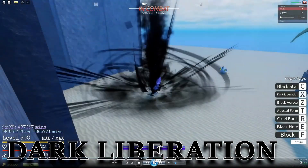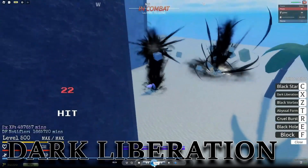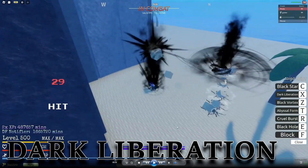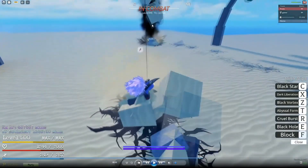Next we have Dark Liberation, which I think is one of the better abilities for this fruit — it's going to be really good for grinding Krakens and bosses. As you can see, it kind of pulls a bunch of blocks and ground up and basically starts firing at the person. It's very hard to hit because it goes everywhere and barely even hits the blocks, though the blocks do have a fairly high AOE. This one hits a total of 60 times. I couldn't see the exact damage numbers clearly, but based on what he was being hit for — around 18 — I'm estimating around 20 to 21 damage per hit, making this roughly 1200 damage total.